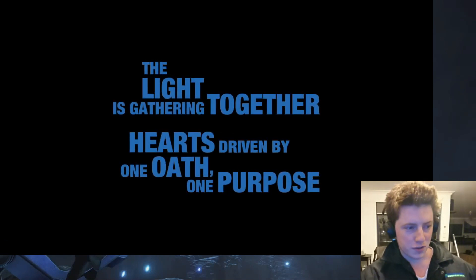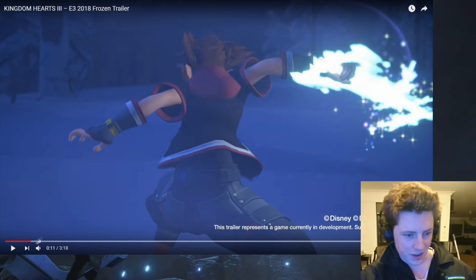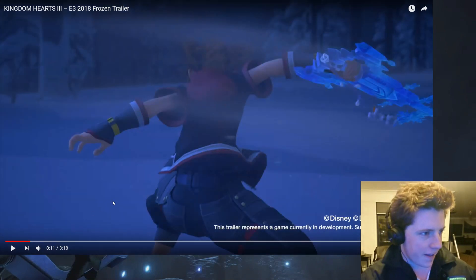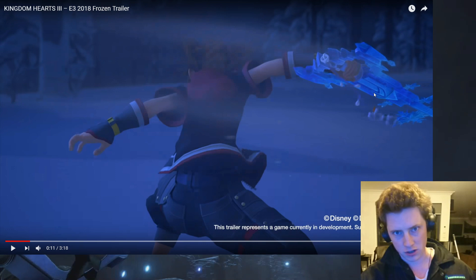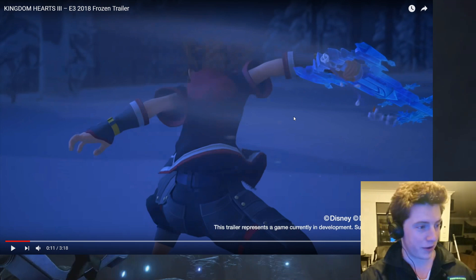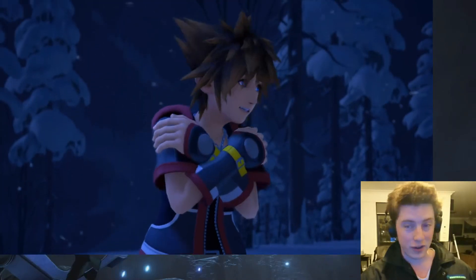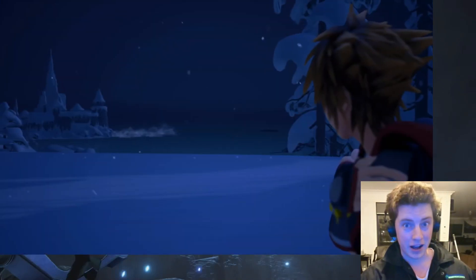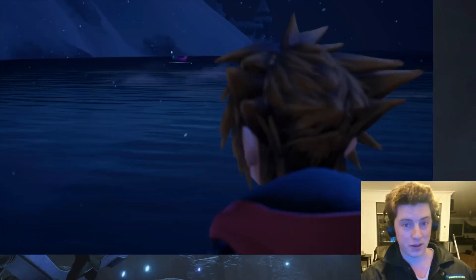I'll keep the volume on and try not to talk over it too much, but I'll leave the link in the description for you guys to watch it. The first thing I noticed — if you take a peek there, you can actually see the little Olaf keychain sitting on there. So obviously it's a pretty decent look at the Keyblade from the Frozen Realm — it looks like the Arendelle castle where a lot of the movie takes place.